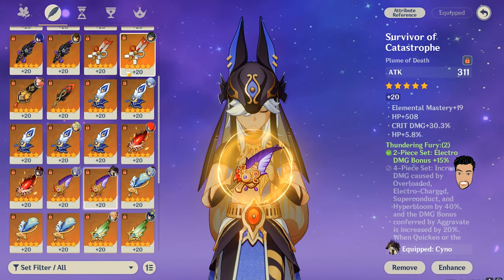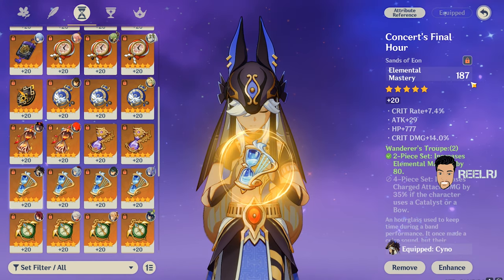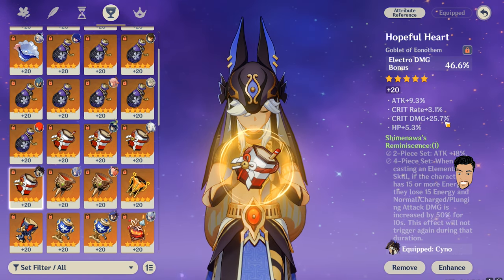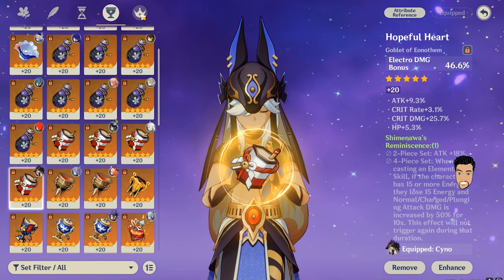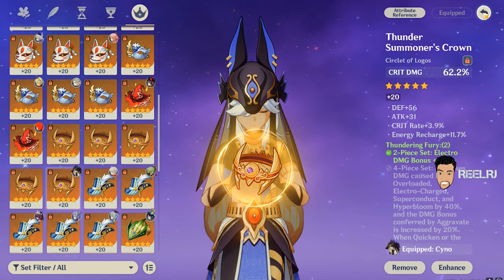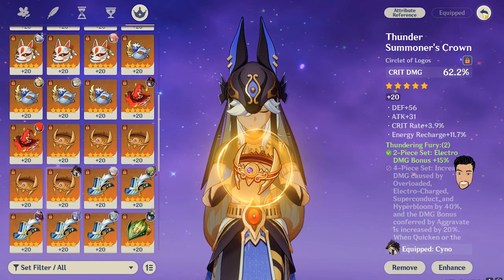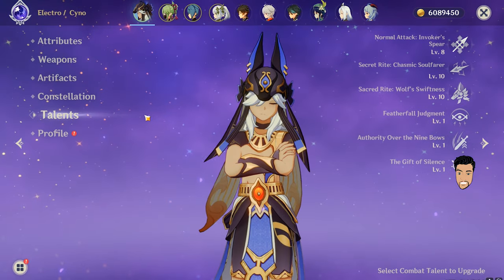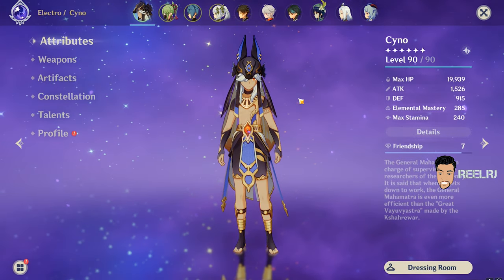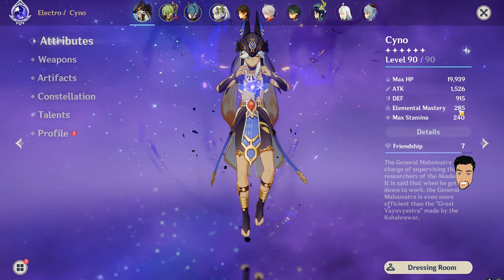For the artifacts: 32% crit damage, 9% crit rate on the flower; 30% crit damage with some elemental mastery on the feather; 7% crit rate and 14% crit damage with elemental mastery as main stat on the sands; electro damage bonus on the goblet with 3% crit rate, 25% crit damage, and 9% attack; and crit damage as main stat on the circlet with a little energy recharge and 4% crit rate. Around 300 elemental mastery is the sweet point for Cyno with Nahida.